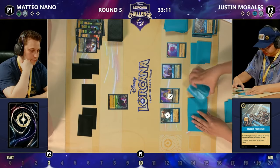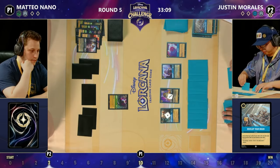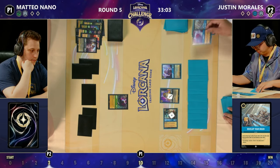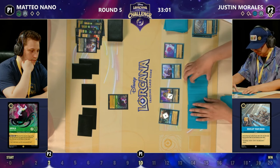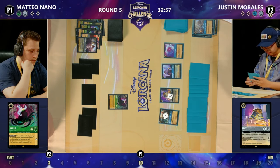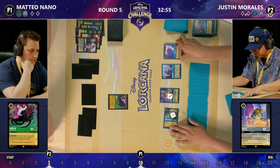I do believe that Beast should be on four damage — it was already on one, and Aladdin was three strength with Resist from Cogsworth. I literally just pointed that out and then immediately forgot my own information. That's why there's two of us here — I'm glad you're here, Ross. But that's also going to be interesting because this Popsicle can only remove two damage, so he could have potentially got his Beast back up to full.